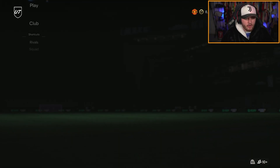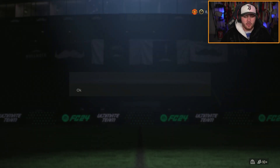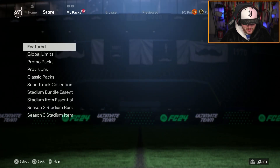It should load you straight into Ultimate Team without going to the main menu, and as soon as you're in, your issue should be fixed — your packs should open at normal speed. To prove it, we'll quickly go and open a pack just to show you that it does in fact work.